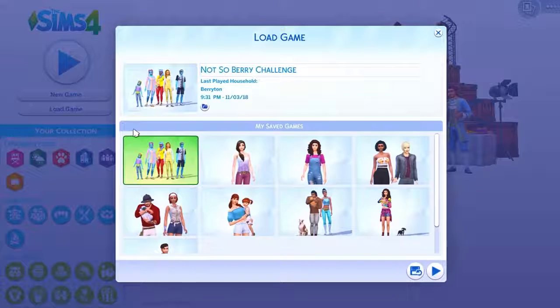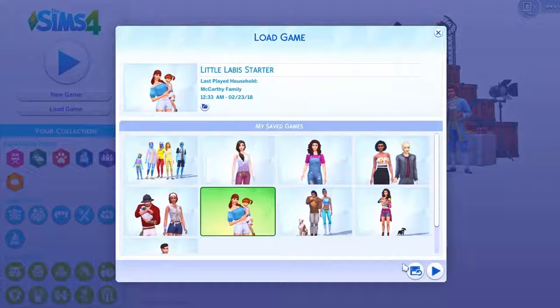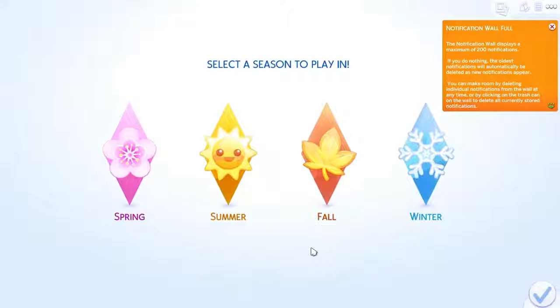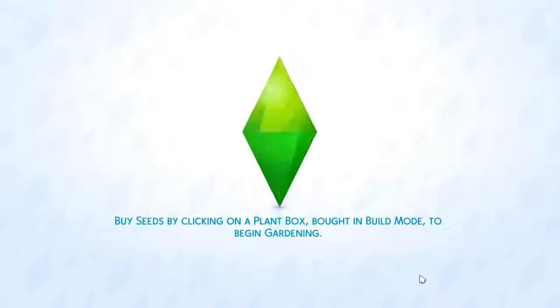This should be a short game. I'm going to use this family that I created on a stream, and I did their little starter home on stream as well. We'll just start them off in summer. That's the only thing I ever did in this whole file, so it's totally new — good for showcasing this. I don't even remember much about them, so bear with me as I relearn.